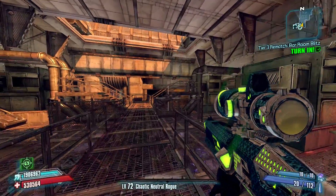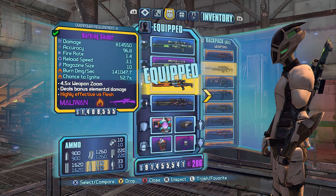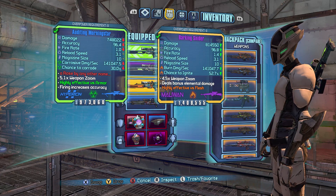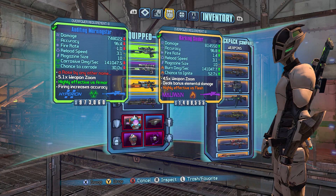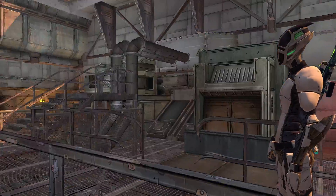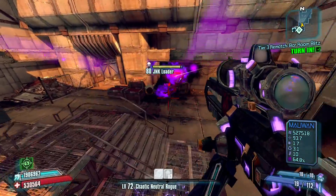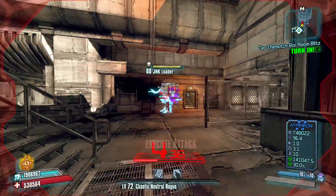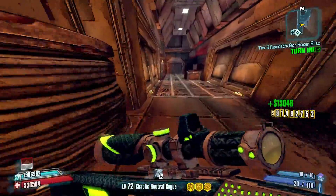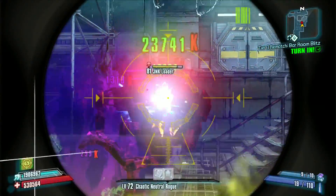Now, the Morningstar is definitely not going to suck. It's a sniper rifle with a decent base damage. Comparing it to a Maliwan Snider, the base damage is significantly lower on the Morningstar and the fire rate is lower as well, but the Snider is a really powerful weapon. Even though the Morningstar has lower stats, it's still going to be pretty powerful. With a sniper rifle spec'd to Zero, any sniper rifle with a decent base damage and fire rate is going to work really well.